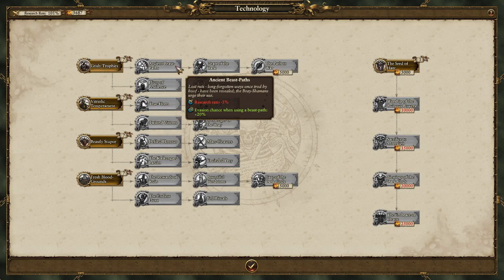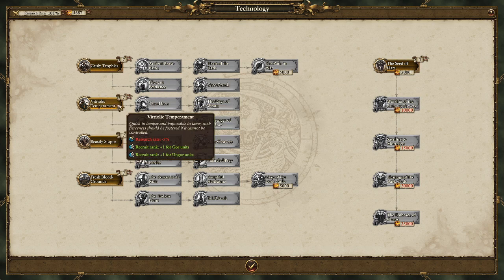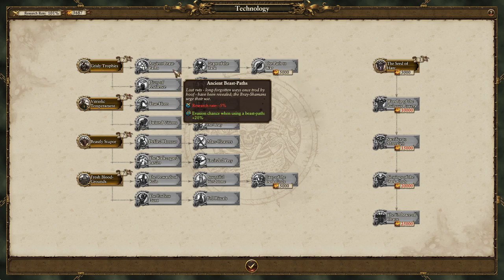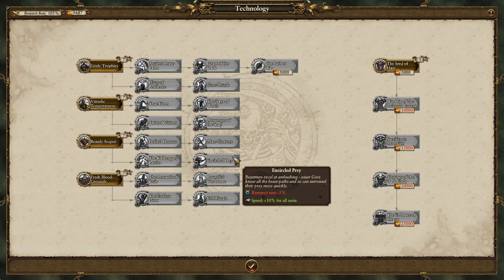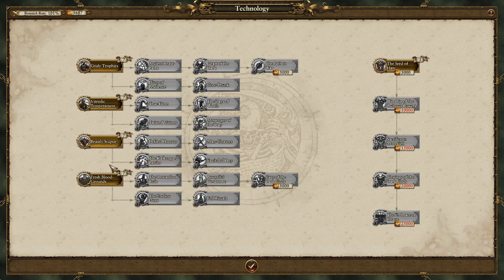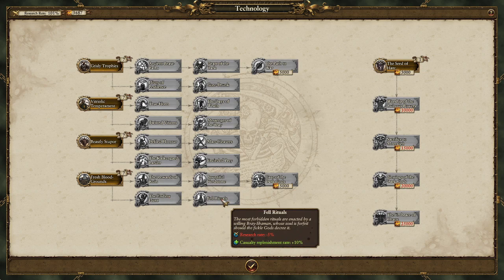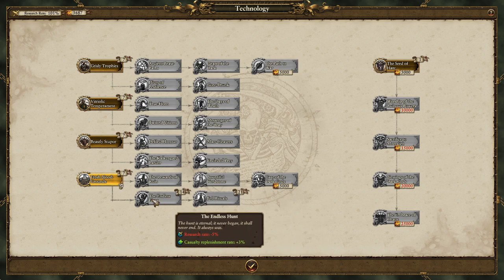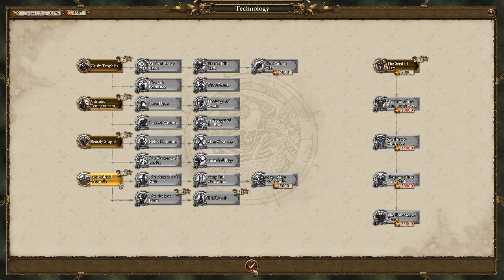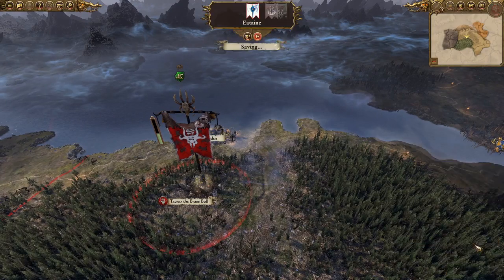We've got our research going. We don't have enough to spend yet, but let's get something which improves speed, weapon strength for minotaurs, raiding income, and replenishment rate. We're going to go for Fresh Blood Grounds, The Endless Hunt, and then Fell Rituals.